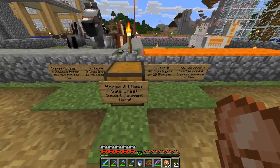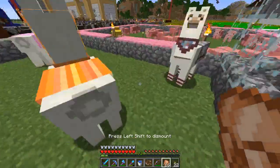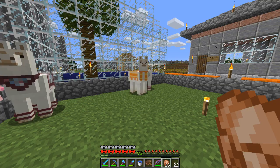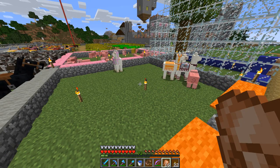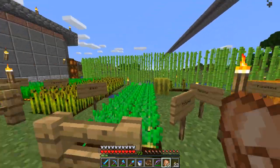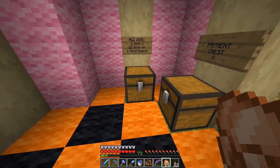Horses are for sale — two iron blocks or 45 diamonds — and named horses aren't for sale. I've also got llamas for sale at 40 iron or 20 diamonds, because llamas kind of suck — you can't control them, though you can put carpet on them for decoration. If you put a lead on one, the rest follow. You can also put chests on them to carry more items. I also have a farming shop outside with various farming goods.